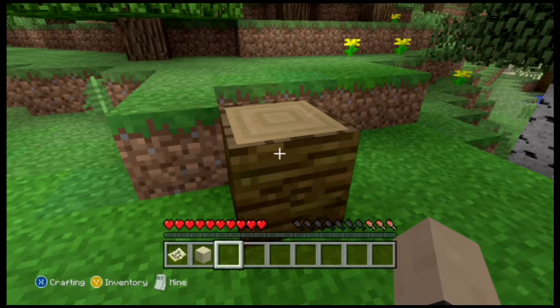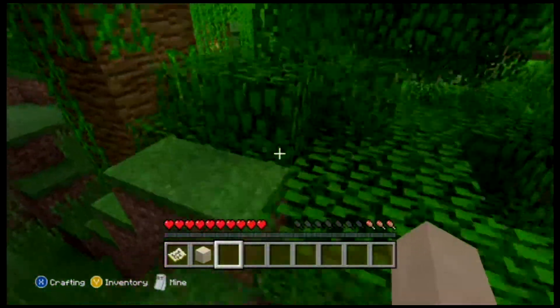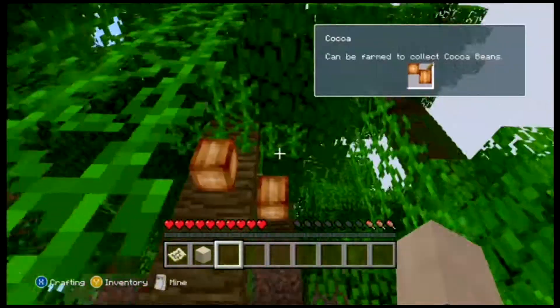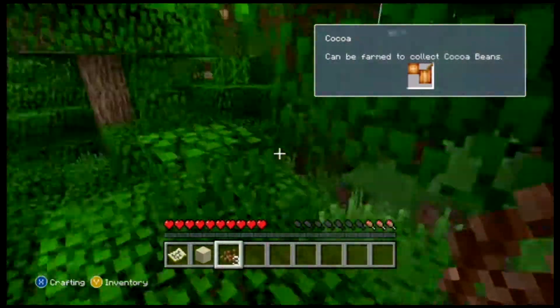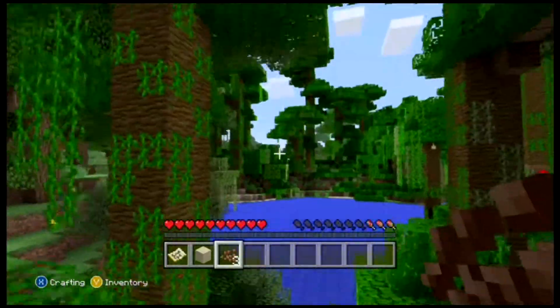There are ocelot spawn eggs — ocelots are wild cats. Once you train one, I don't think it's with bones, it might be something else. You get cocoa pods now so you don't have to go find a dungeon anymore — that's way easier.